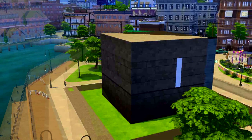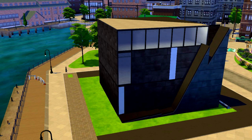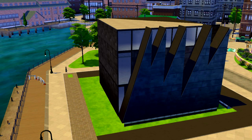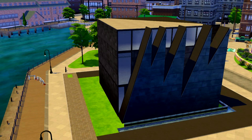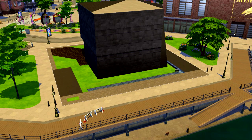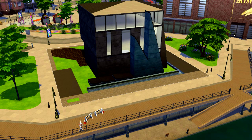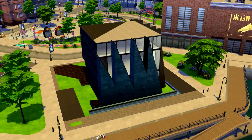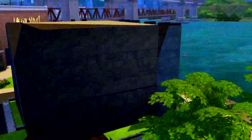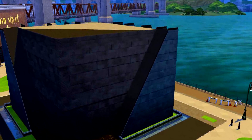Eu retornei para esse distrito para acabar, realmente, fechar toda a reforma. Porque eu me adiantei, queria reformar aqueles outros apartamentos e acabei esquecendo desses lotes que não são apartamentos. Bom, então, a velha fábrica de sal era um lote residencial e eu transformei em um edifício de escritórios. É um edifício moderno e, como está perto do porto, tem essas fábricas antigas ali.